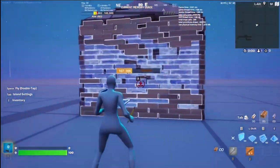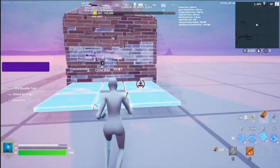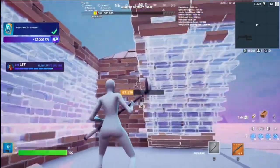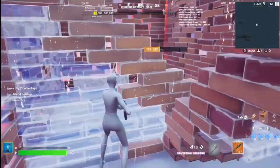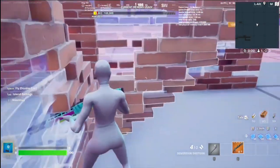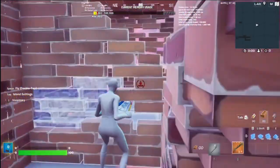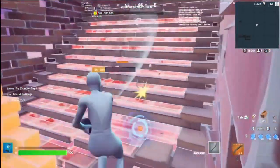If you want to be extra safe, I recommend running up to the box and placing a ramp, editing it like this, and placing a wall there. Then edit that into a peanut butter shape. Now you have way more protection around you — you can then shoot him and try to place a ramp inside his box.